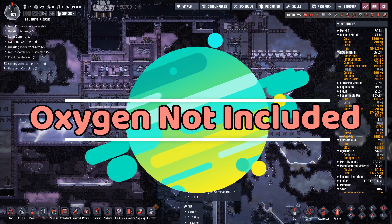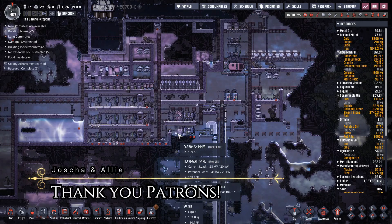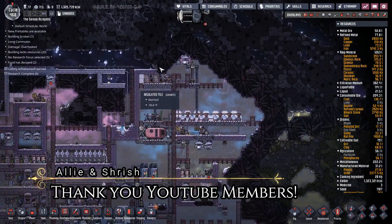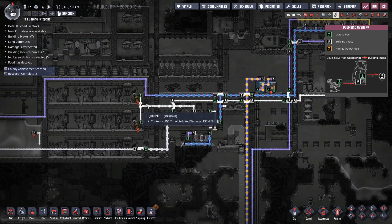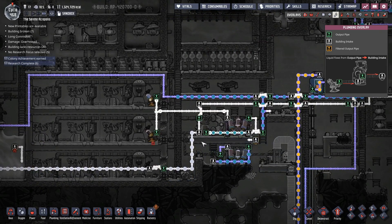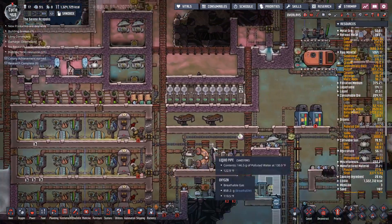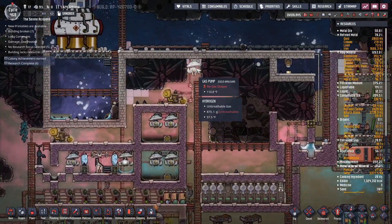Hello everyone, Green Gemini here, back with your next episode of Oxygen Not Included. We've gotten so many things accomplished. Over here this stopped being self-sufficient because we stopped getting water in here — this is not outputting enough water into the system. So I had to start refining the water again with the salt water refinement and the desalinator, but that's okay — we're getting it done.